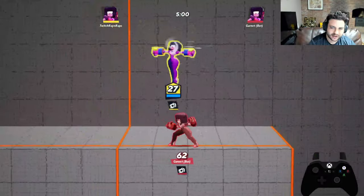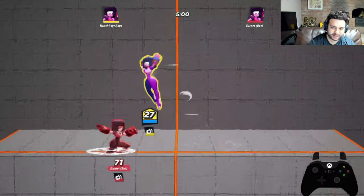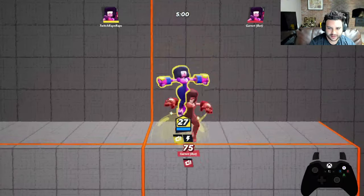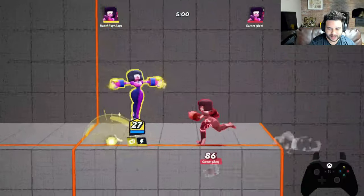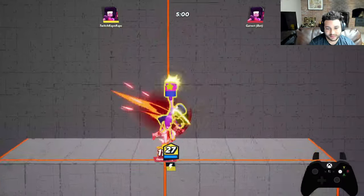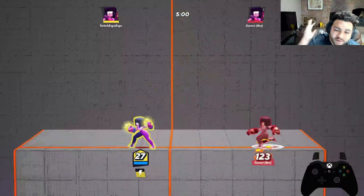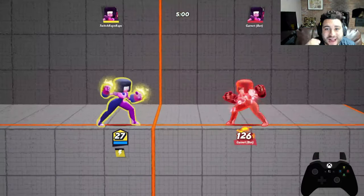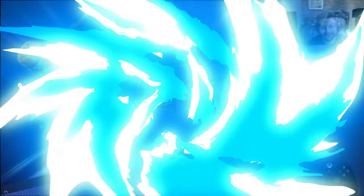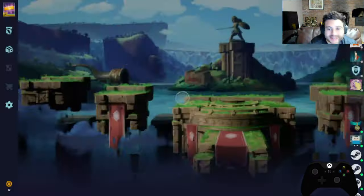The last move is your recovery, which is basically like a T-pose. It's okay — not the best. The good news is it still hits if you connect with your foot. But to be brutally honest, it's probably one of the worst recovery moves in the game. That's going to wrap up the move list for Garnet. Now let's show you in a real-time matchup how to dominate with this character.